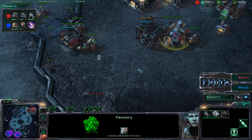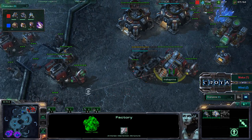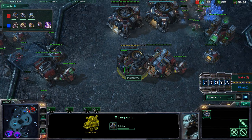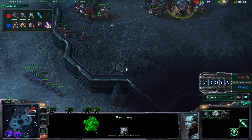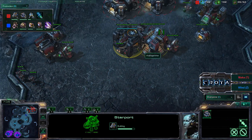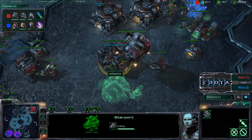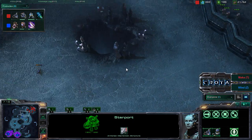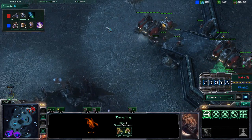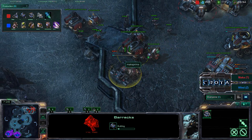This is a Zerg player's nightmare — without any overlords to fly into a base, the Terran player can pretty much do whatever he wants. Taking a look at his build, he is going into banshees. You can see the factory already down and the starport right next to it. I'm surprised the factory is not already lifted up to enable the swap a little bit earlier — there we go, the factory lifting off. The starport will be lifting off in just a moment and now landing.